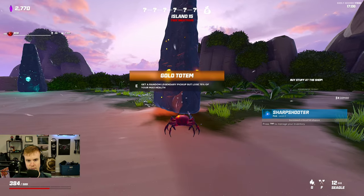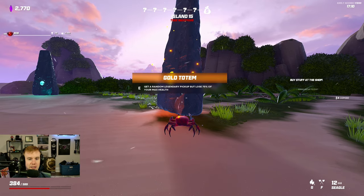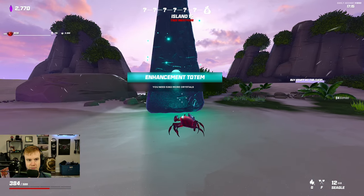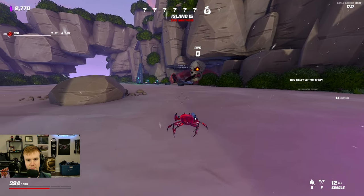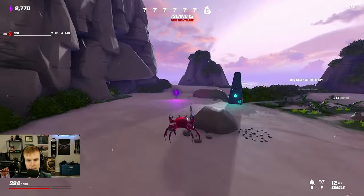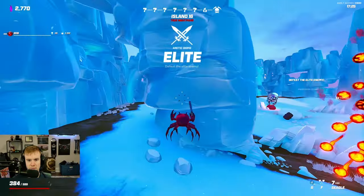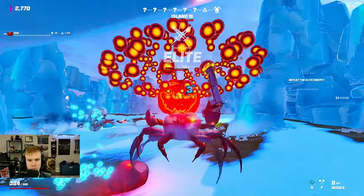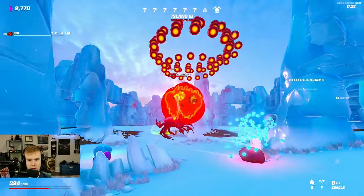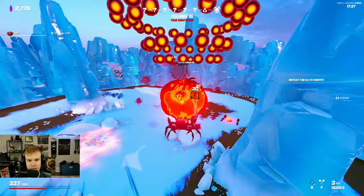75% of your max health - no thank you. What is this guy? I need 5,000 more crystals. It seems like a new totem, maybe enhancement totem. I think we just move on. We're kind of low HP, but let's try to follow this thing. It's probably not happening, to be honest. That's okay. This pumpkin's crazy. I'm going to jump up here and try to deal with them. The elite pumpkins are kind of insane.